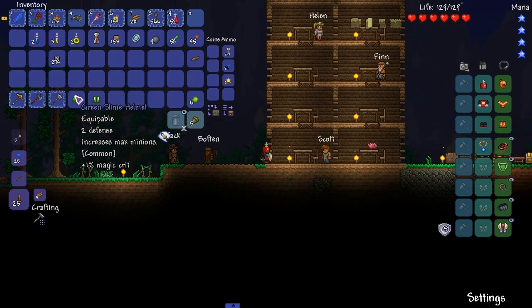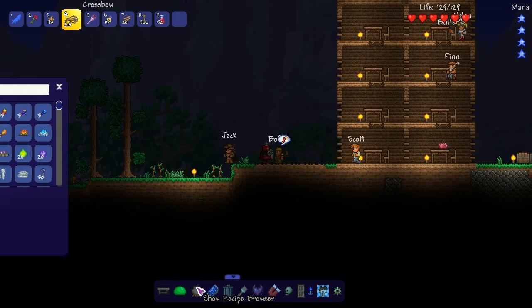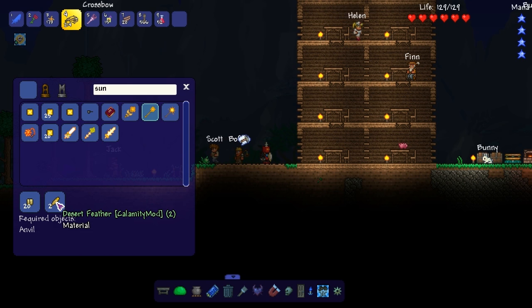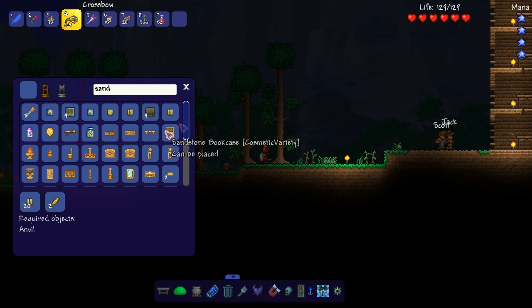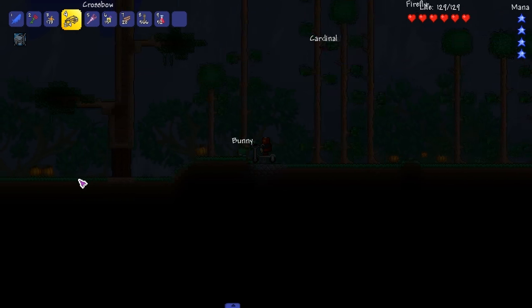So I'm trying to make this summoner armor. Because I feel like it would be nice to have it, and we need to make some of the stuff out of it. Sun Spirit Staff - we need desert feathers and we need sandstone bricks. No problem at all. How do we make sandstone bricks? Just sand and furnaces? Okay, that's easy. So let's head to the left.